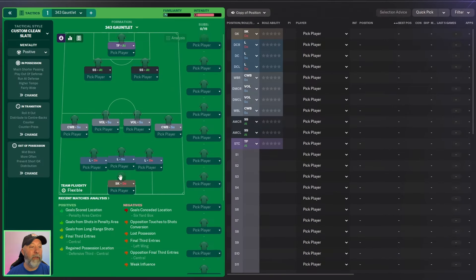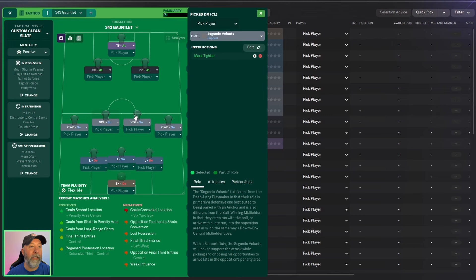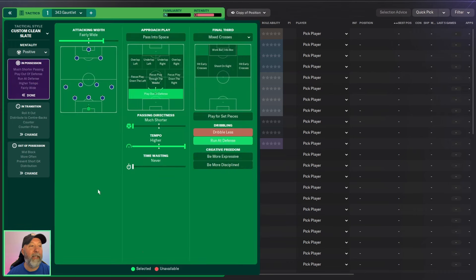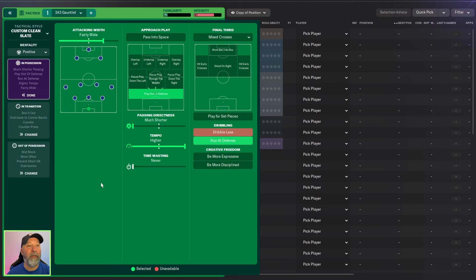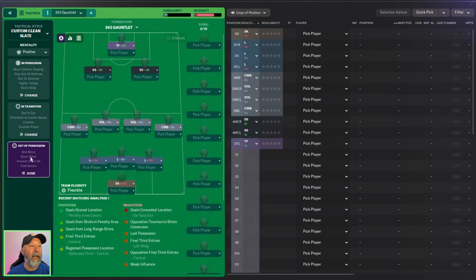The tactic itself: we start out with a sweeper keeper on defend. Liberos on all sides, one in support in the central spot. Complete wingbacks on the left and right in support. Two Volantes in the middle. We do have some individual player instructions for almost everyone. Shadow strikers above them, and then a target forward in attack up front. Positive mentality. In possession: attacking width is fairly wide, play out of defense, passing directness much shorter, tempo higher, mixed crosses and run at defense. In transition: counter-press and counter, distribute to the center-backs and roll it out. Out of possession: a mid-block line of engagement, standard defensive line, trigger press more often, prevent goalkeeper distribution.